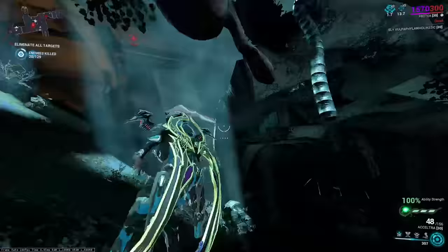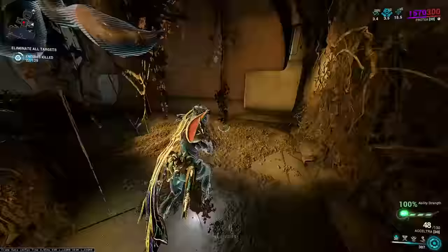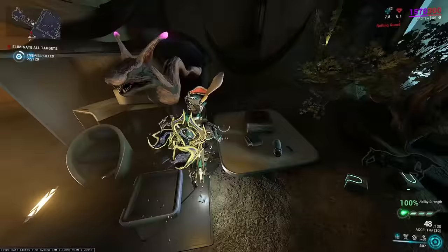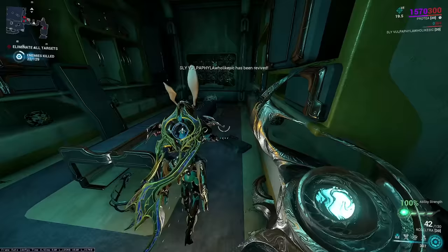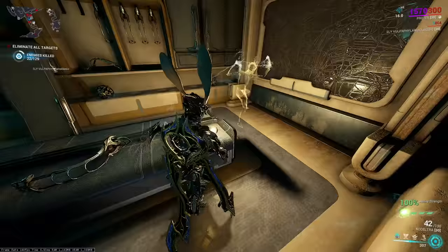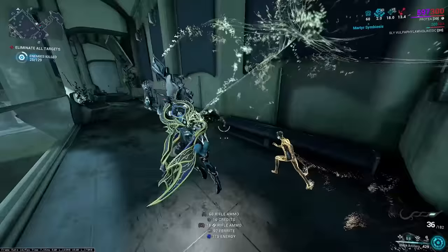There are a ton of little hidden areas like that currently in Angels of the Zariman. What you want to be looking for is either items on your loot radar, as Void Plumes show up on your loot radar, or the Void Plume Lanterns. They make a little noise and spawn a little ghost Tenno that shows you where to go. Luckily, they are everywhere in the map. These are little Void Plume lanterns — Tenno lanterns, call them what you will. These spawn little ghost Tenno right there, and these ghost Tenno will run and take you to areas of interest in the map.